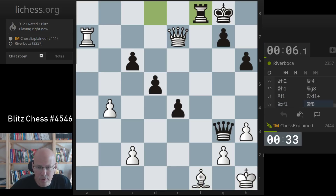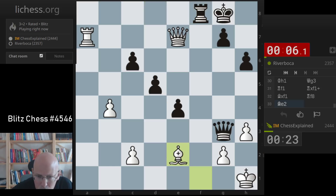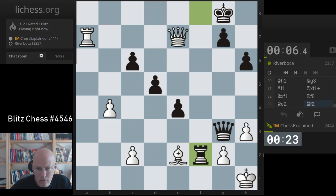He has to always cover G7. Bishop e2 - he only has this one check. It's mate on G2.